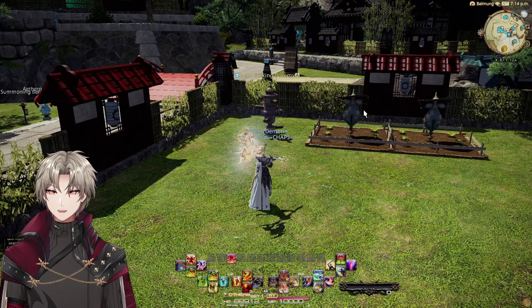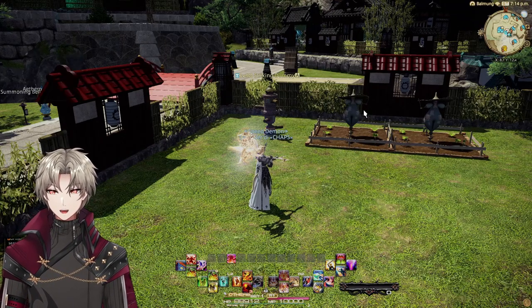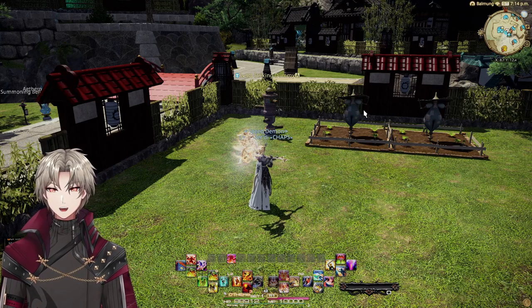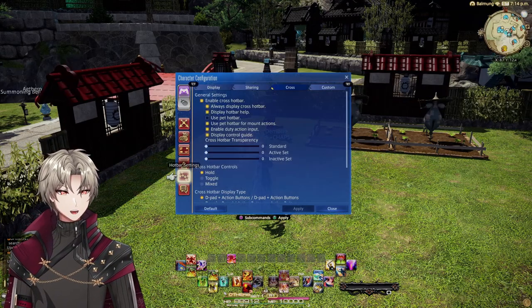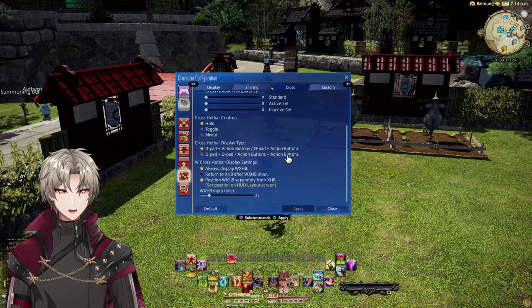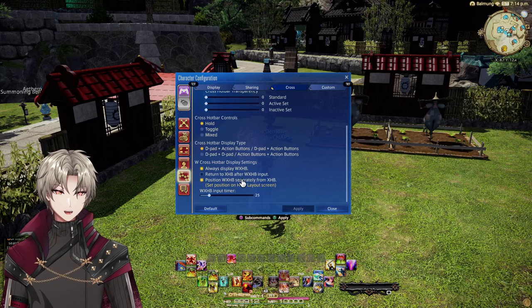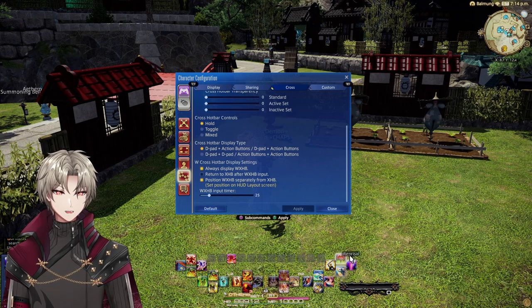This may seem complicated, but stick with me. First off, we need to turn on W cross hotbar. This gives you way more buttons to use. Check that under character config. You can just scroll down and click 'always display W cross hotbar.' I prefer to position it separately from the regular cross hotbar, so on the HUD menu you can move these two around separately.